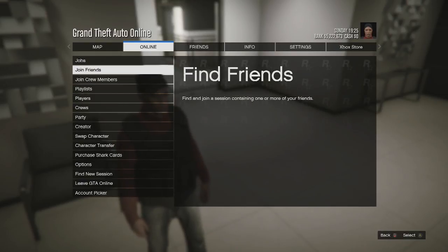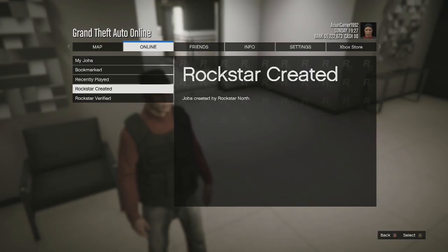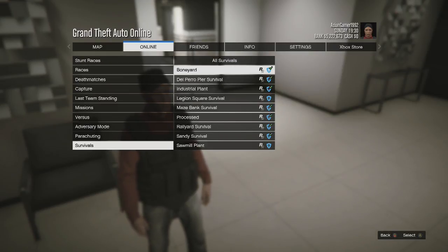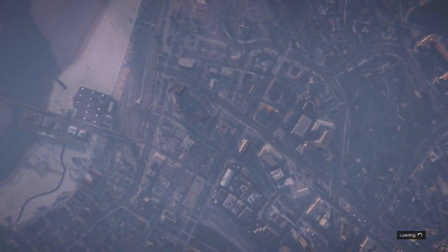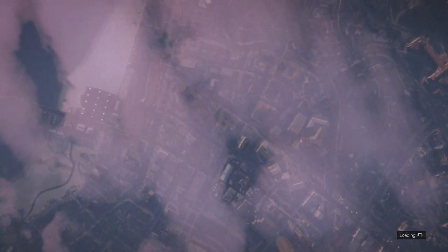You want to go to jobs, play job, Rockstar created, survival, and go to Maize Bank survival. Once this loads up, you don't need anybody else — this is a solo method. I think I've seen other videos saying you need a friend, but you can do this by yourself.